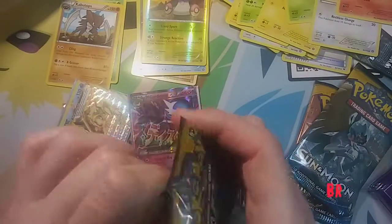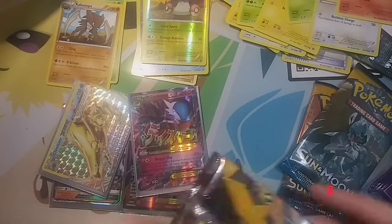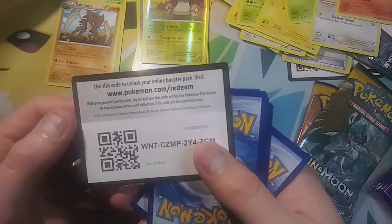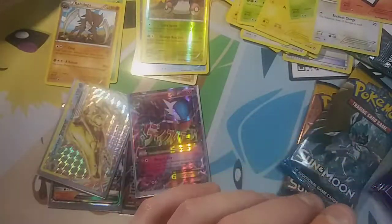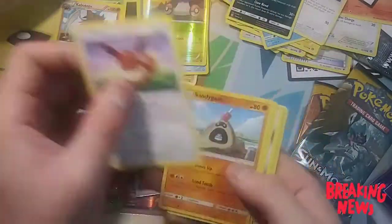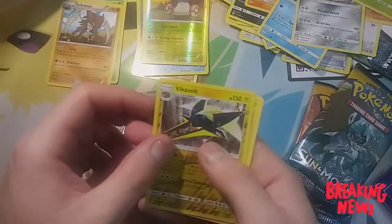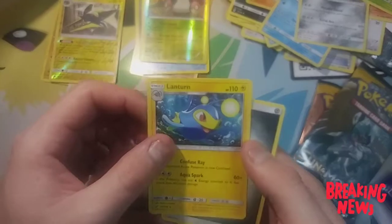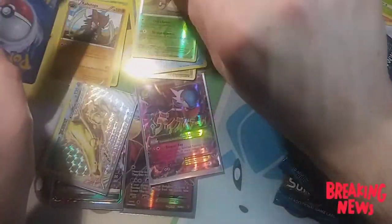Let's go ahead and hit a Sun and Moon. Alright, green card and a code card. Sun and Moon — one, two, three. We got a Wishiwashi, a Hariyama, a Alolan Persian, Eevee, Gastly — that's probably Wailmer — Skarmory, Mudbray, and we got a Vikavolt for a reverse and a Lunala for a rare. I think I did those backwards, but you know.